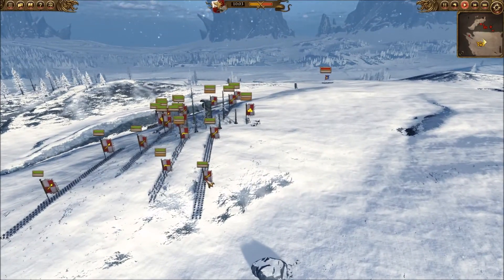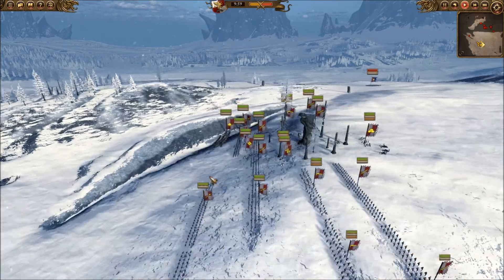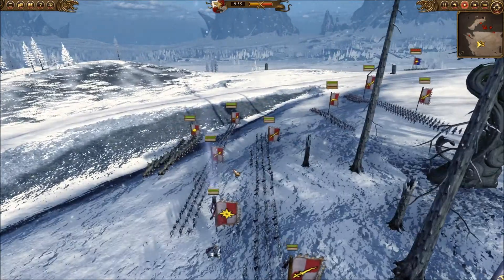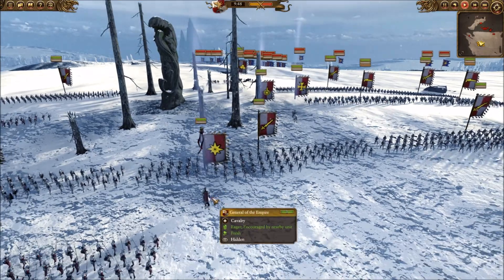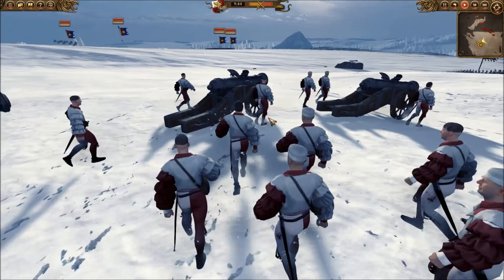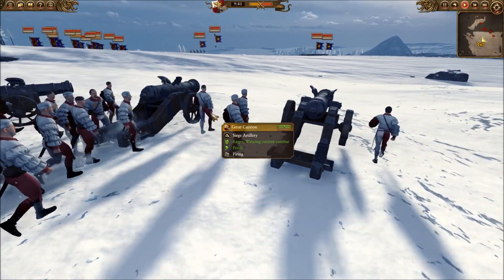I have brought four swordsmen, four spearmen, three greatswords, three handgunners, one Knights of the Blazing Sun, and for my heroes a light wizard, a captain, and a general. I left out this great cannon — the reason I brought it was to do a lot of damage versus anti-large.